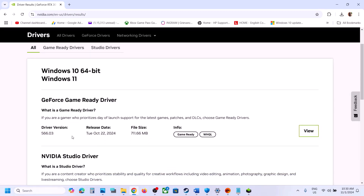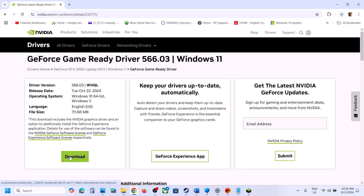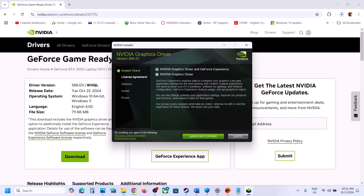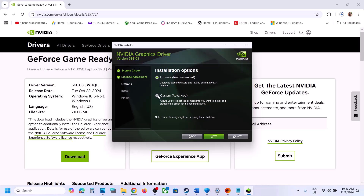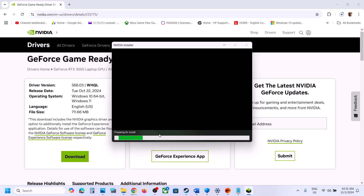The latest graphic card driver will appear — currently it's 566.03. Click on View, then click on Download. Once the download is complete, run the EXE file, click Yes to Allow, and then click OK. Click Agree and Continue. Select the Custom option and click Next. Put a check on the box which says 'Perform a Clean Installation', and then click Next. Let the installation complete. After the installation, restart your computer and then launch the game.